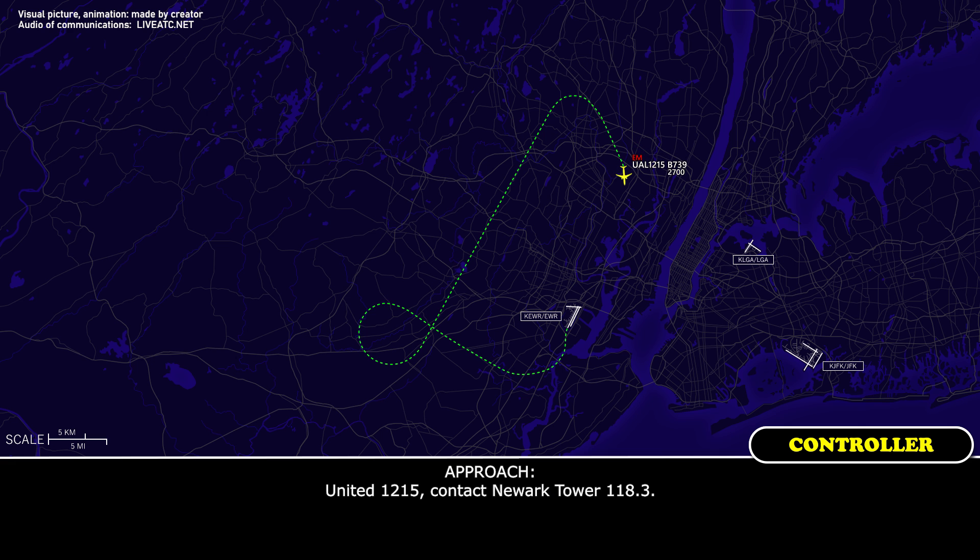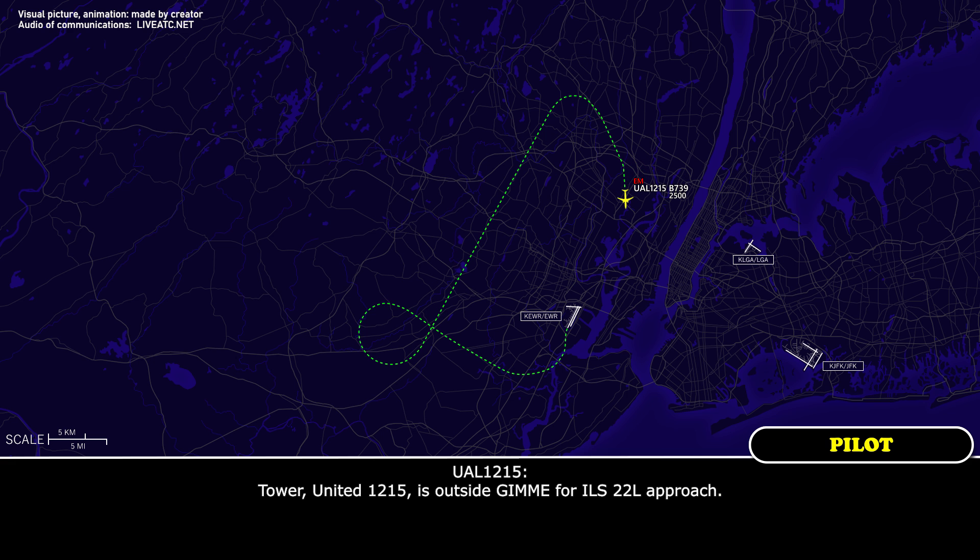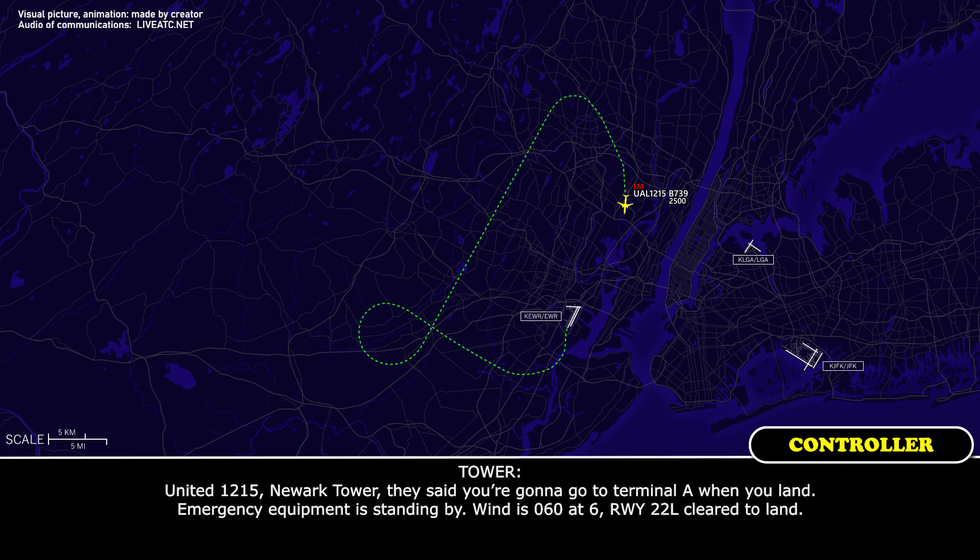United 12-15, contact North Tower 118.3. United 12-15, North Tower. United 12-15 is outside on final from the ILS. United 12-15, North Tower — they said you're going to go to Terminal A when you land. Emergency equipment is standing by. Runway 22 Left, cleared to land.